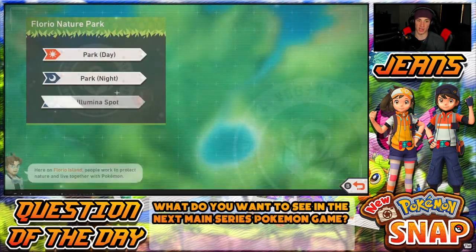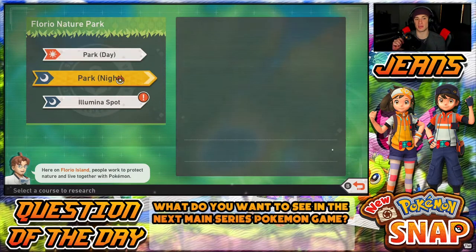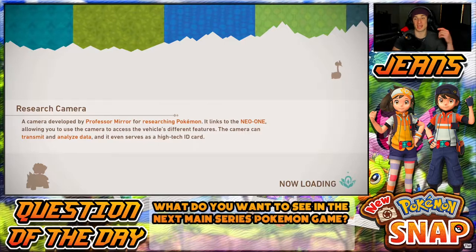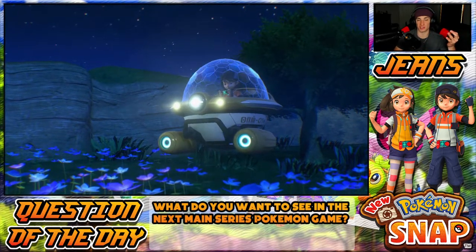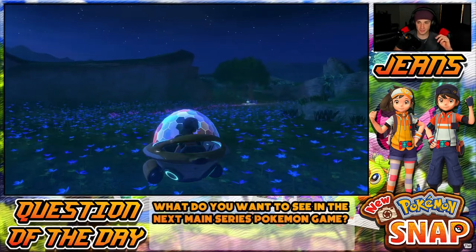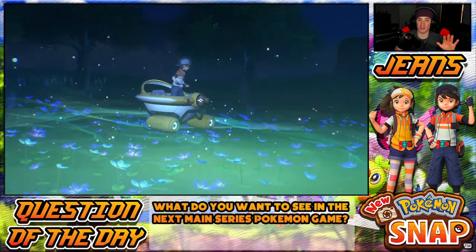A luminous spot — so we don't have to go back to level up right now. I think that's cool, it gives every level more replay value. You do the expedition again to get more XP, unlock more Pokemon in that spot. But I'm heading to the luminous spot to see if we can find a cool new Pokemon. When I think of Illumina, I think of the big Meganium — the third stage of Chikorita, the second grass starter from Gen 2.